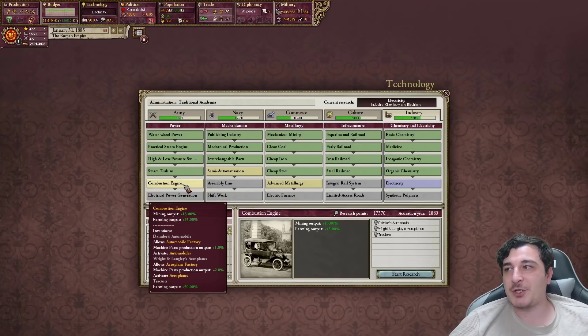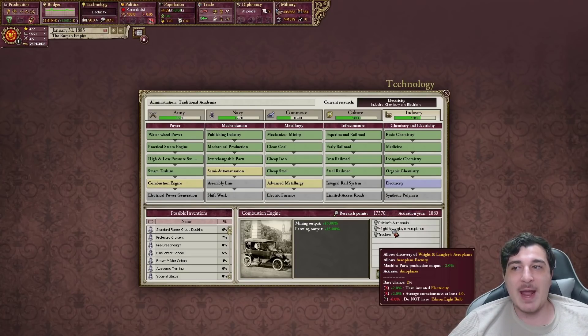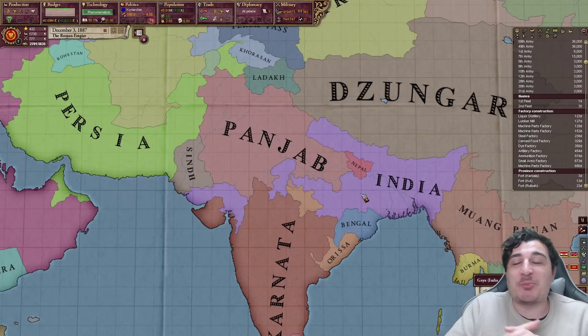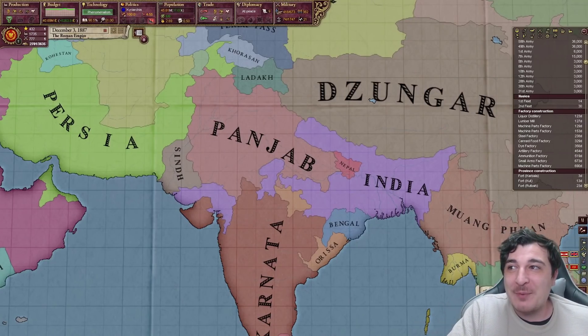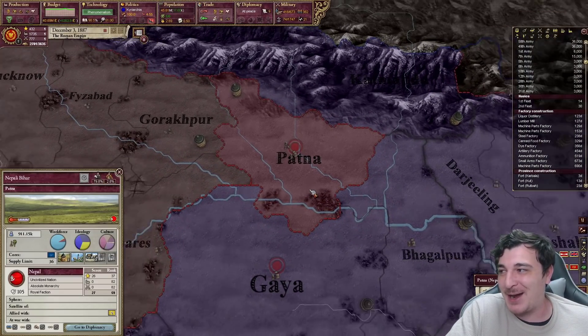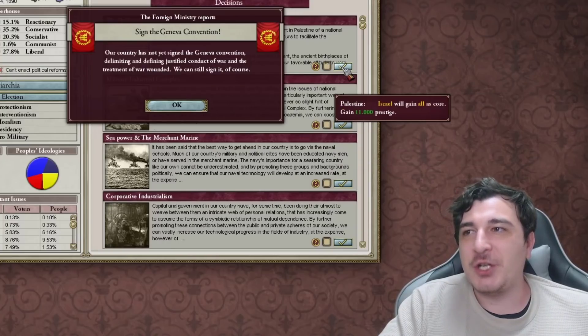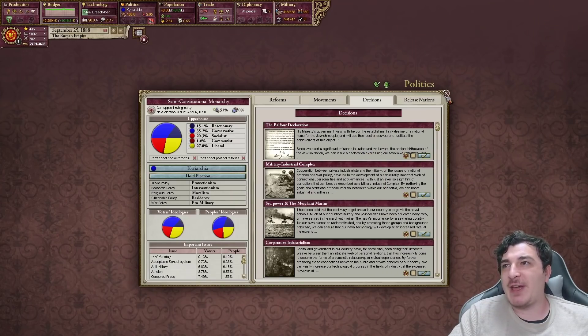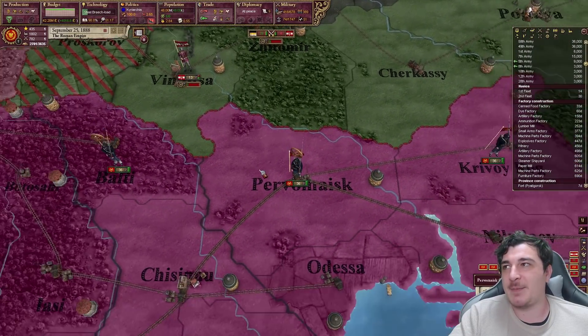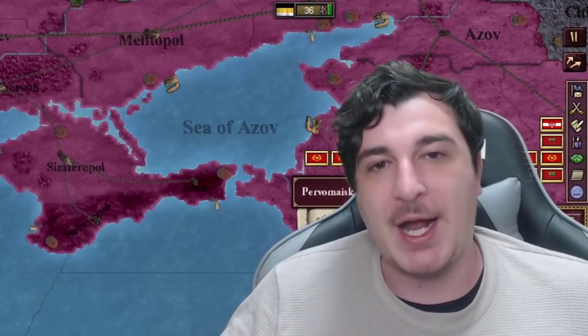I think it's time to research the combustion engine, which will eventually lead to automobiles and aeroplanes. India just appeared by breaking away from Nepal, which is now reduced to a one-province state in Patna. In the name of the civilized world, I will be signing the Geneva Convention, which prevents me from basically doing atrocities against mankind. I am the good guy in this series, okay?